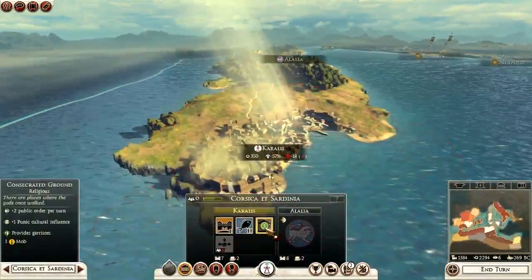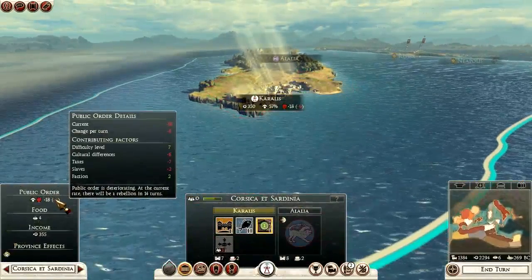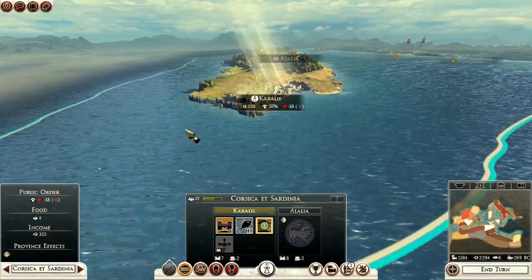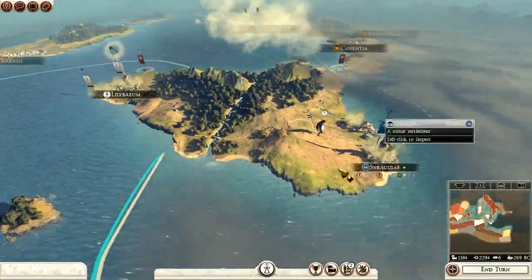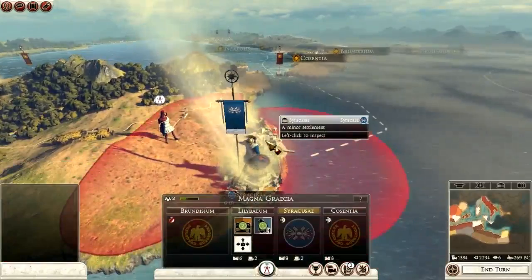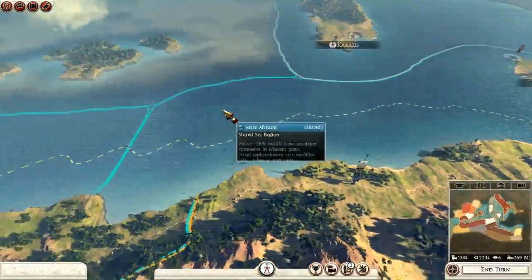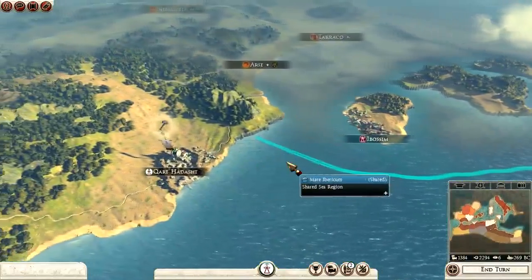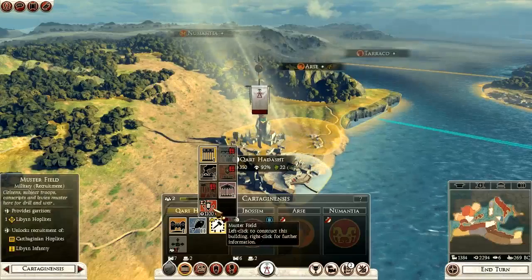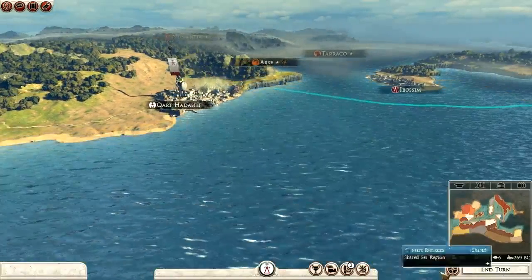Caralis — we'll have a consecrated ground soon, that should help out public order a little bit. Let's double-check why they're unhappy — cultural differences. We've got to try to remove some of that Latin culture, we'll try to do that in the next turn or two. Syracuse — we're going to look to take Syracuse soon. They have an army with nine units, plus Syracuse itself has nine plus two — that's twenty altogether, a full stack. I'm going to need a full stack to take on Syracuse. Let's zoom over to Carthago Nova — we can actually build over here, and develop land, a muster field over here. I don't have much funds left. I think I'll end turn once more.